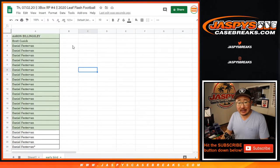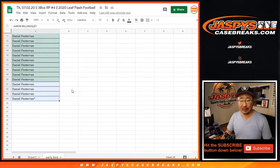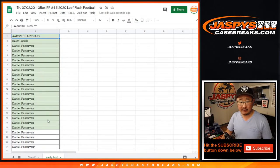Now, we accidentally sold 24 spots instead of 23, so we don't have an early bird spot. What I'm going to do for the first 20 is give away $25 of break credit — that's the cost of the spot. Sold 24 spots, everyone gets 4 players from the list, 5 autos per box.